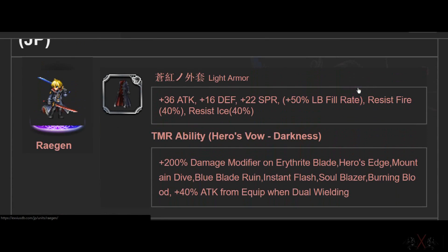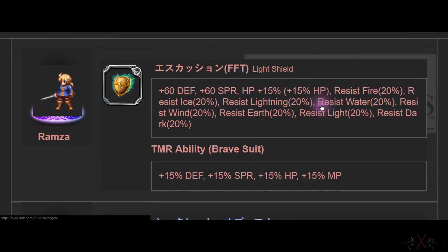Next is Ray Jack — we'll get this in June, if Gumi doesn't go crazy. 76 Attack, Defense, Spirit, Limit Burst fuel rate, Fire and Ice resistance by 40%. Best in slot for light. If you want Limit Burst fuel rate to go up really fast, you can stack this up to 200-300%.